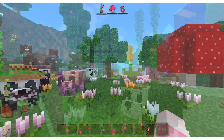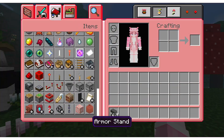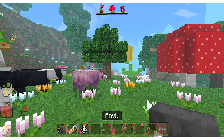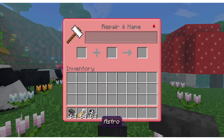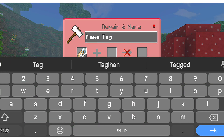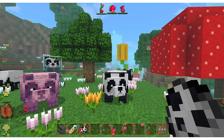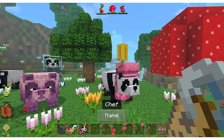Now I'll show you how to make your pandas look like these variants. You just need an anvil, a name tag, and a panda spawn egg. Then type the variant of panda you want into the anvil. For example, I want to change the panda into a chef — spawn your panda and rename them, and they will look like this.